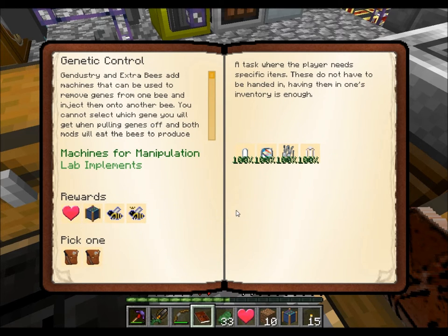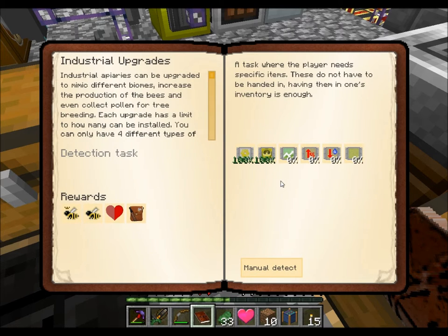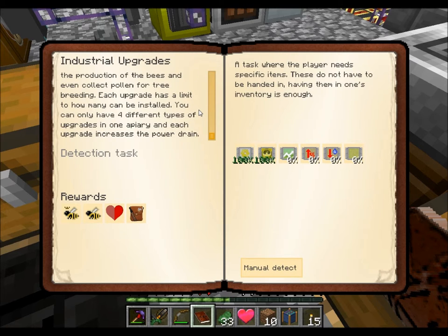Valiance! Those guys are valuable. Industrial upgrades can be upgraded to mimic different biomes and grease for reduction of bees and even collect pollen for tree breeding. Each upgrade has a limit to how many can be installed. You can only have four different types of upgrades. One APR in each upgrade increases the power drain. Tasks for the player need specific items.